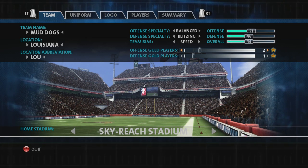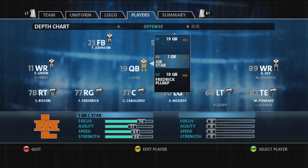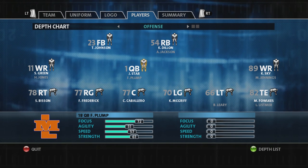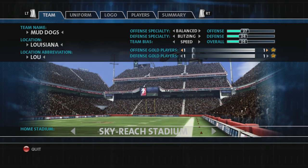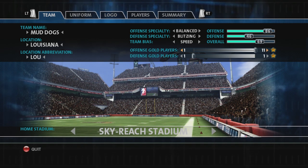What you want to focus on is offensive gold players — you're gonna have to raise this. The more you put it up, if you put it at 11 you have a better chance of getting a fast QB. If you put it down to one, see — none of these are fast. Joe Starr would be the starter in this situation but none of these guys are fast. So go back and you might have to raise this up to 11.